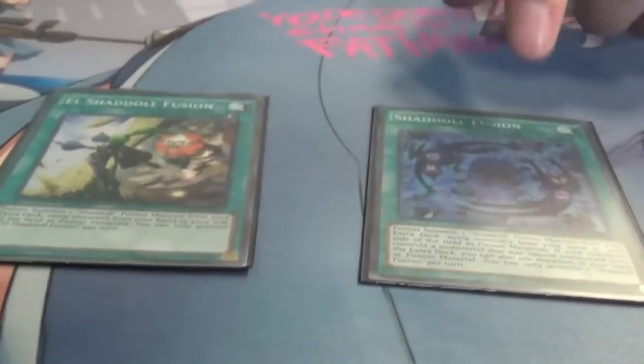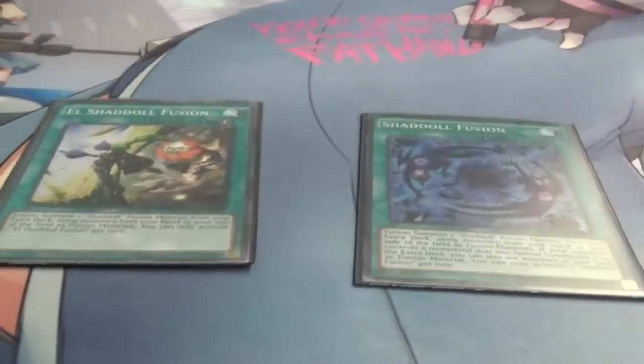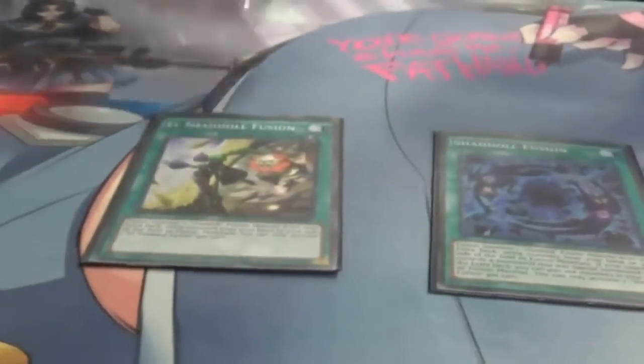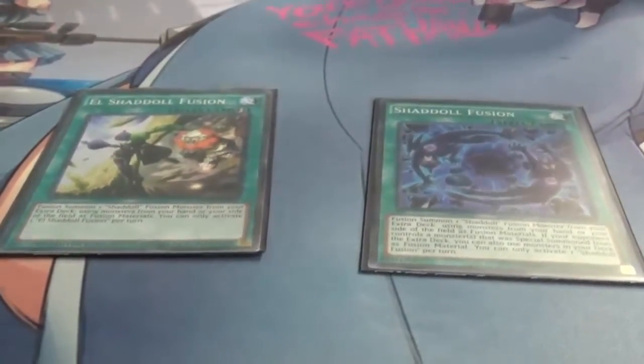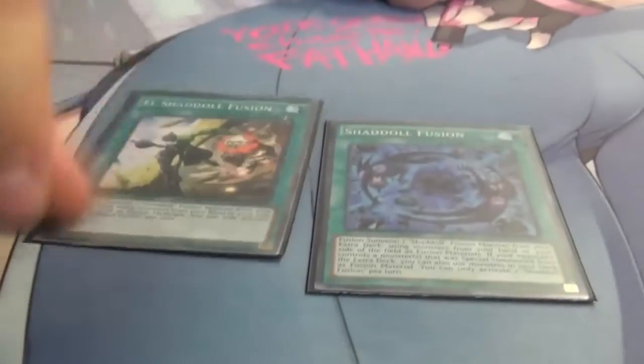You have El Shaddoll Fusion and the Shadoll Fusion — your basic fusion cards. If they have a card special summoned from the extra deck, you can use targets from your deck. Pendulum monsters only go to the extra deck from the field — if you ditch them from your hand they go to the grave. That is also why you run Zephyr Core: when it's sent to the grave you can summon one of your scales. Quick play, so you can either use it as a shadow fusion or shadow fuse and then quick play for more damage.